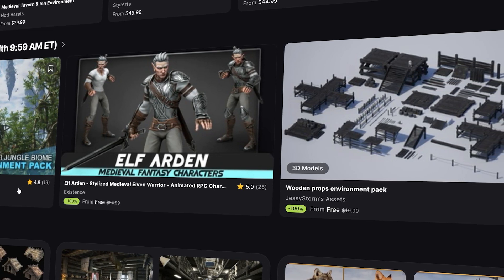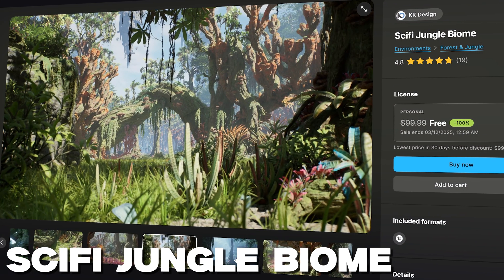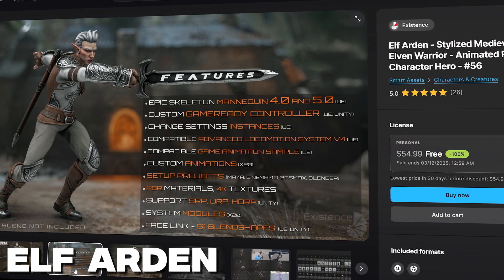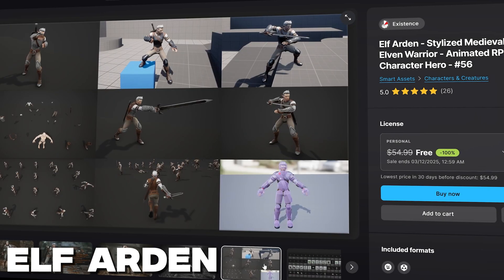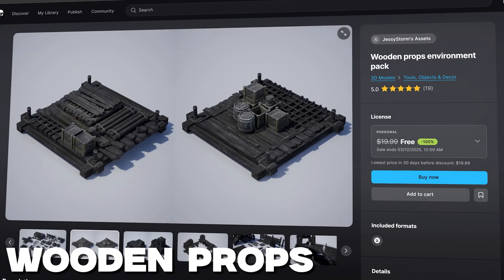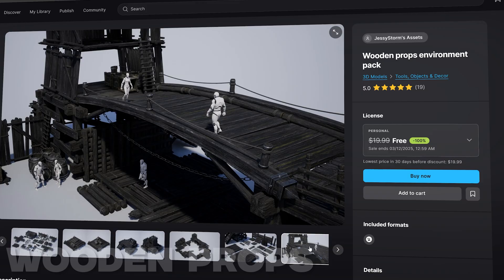This pack includes a sci-fi jungle biome, a massive $260 environment packed with lush foliage, towering alien trees, and a procedurally generated level. Elf Arden, a $173 stylized medieval elven warrior, fully rigged with animations, advanced locomotion support, and retargeting ready for all of your custom animations. And lastly, a wooden props environment pack, a $38 prop pack with platforms, docks, and obstacles perfect for set dressing or even a parkour course.